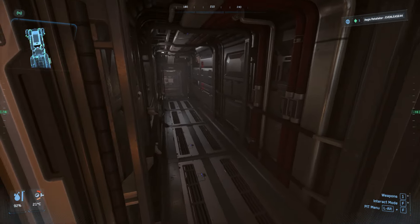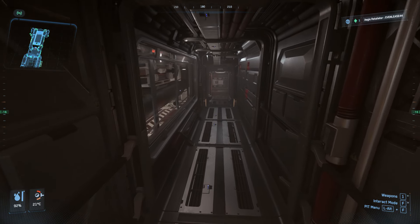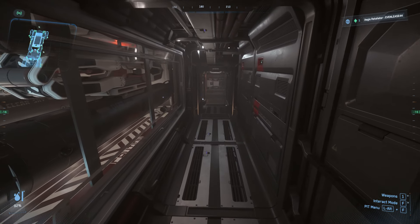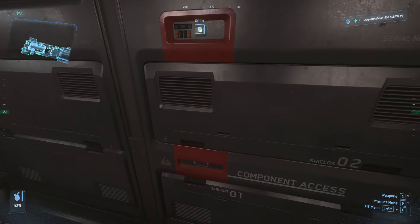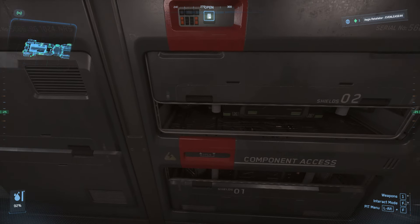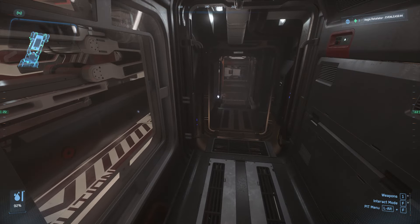Engineering and fire propagation are going to be the two biggest killers of large ships when you don't have a crew, so keep an eye on that. Hopefully they'll give us that AI crew sooner rather than later. Here is more component access — they are mirrored on each side of the ship, so each side pretty much has components, turrets, and things like that.